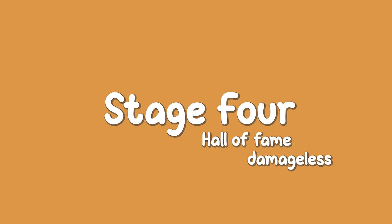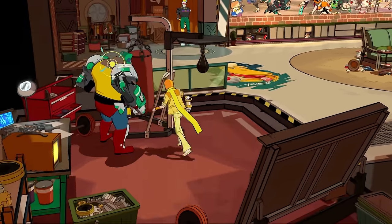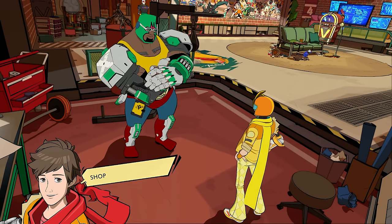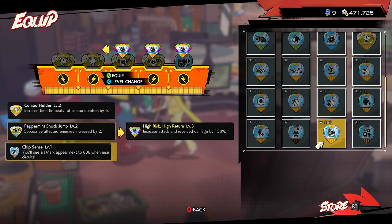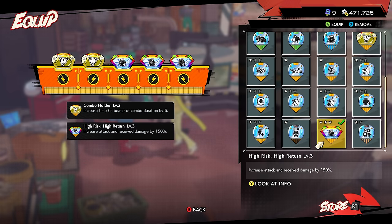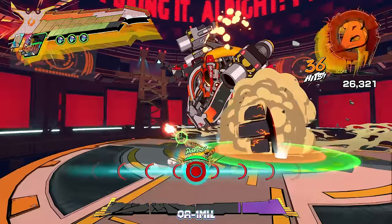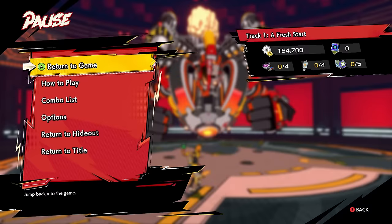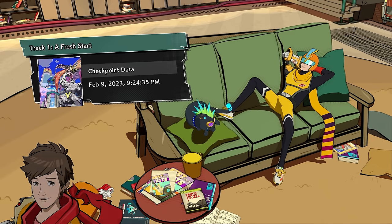Stage 4: Hall of Fame Damageless. The Hall of Fame has requirements to beat every boss — besides Roguefur — without taking damage, plus a couple parts of levels. Using the high risk, high return chip is a no-brainer here, as it increases your damage but also makes you take more damage. I started with QA-1Mill, who while being the very first boss, surprisingly gave me a few retries with his sudden attacks. Luckily, for most of these damageless challenges, you can quit out and continue from the beginning of the last phase to save scum your progress.